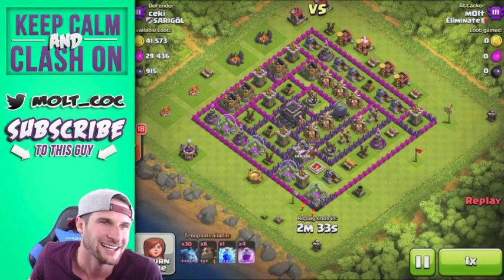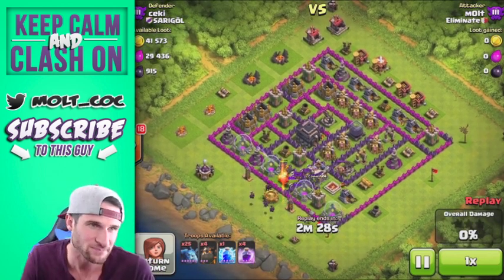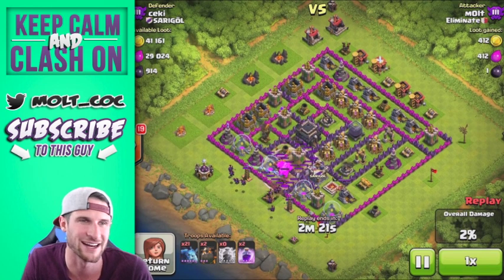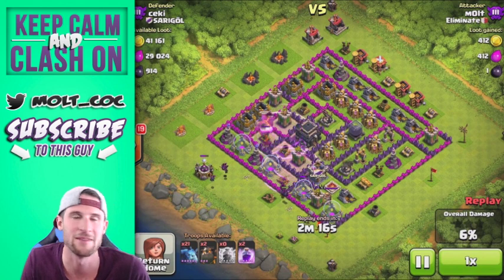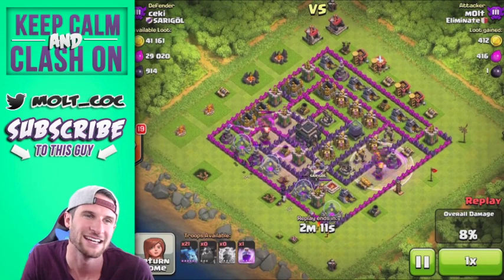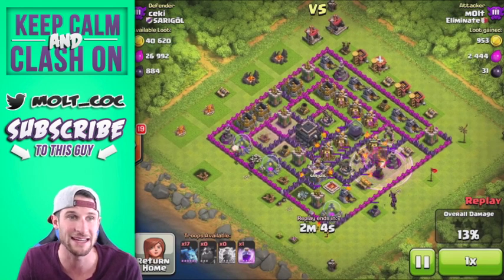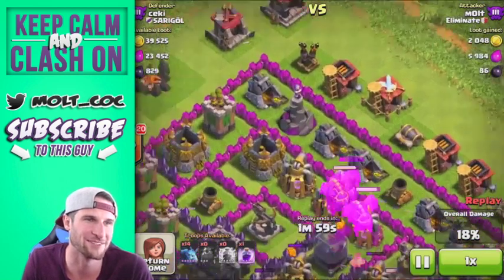Here's the next one. This is a town hall nine — you can see he does have all four air defenses but one of them is outside of the base on the top. We're going to drop down two lava hounds right there, drop down those other two — one got distracted and headed over to the air defense already focused on — and then drop the other two at the bottom. They've got to travel the full length of the base to reach the other air defense. You do want to drop rage spells on them since they don't do that much damage.